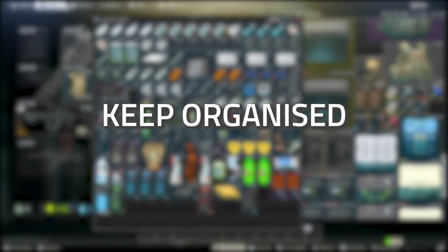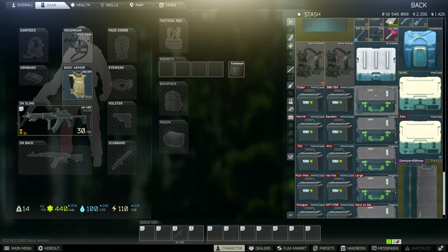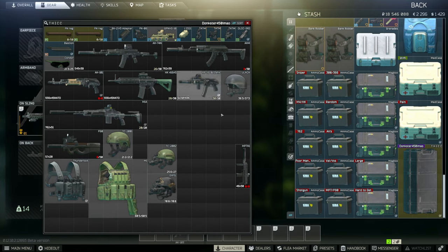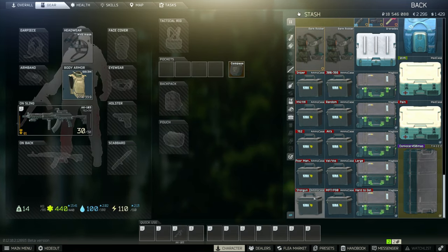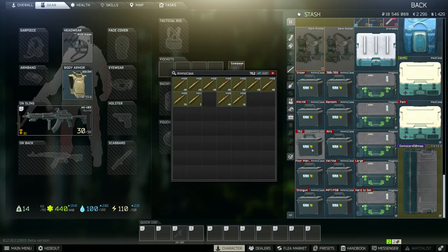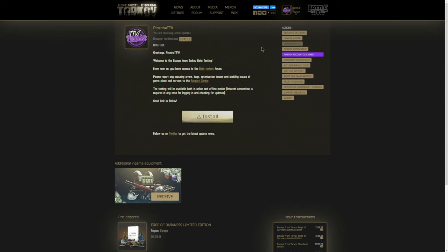Organize your stash — put your task items to one side, barter items to one side, and hideout items to one side so they don't get mixed up. There are a lot of resources online where you can track your progression and what you need for tasks. Tarkov Market is a pretty good one, and it's also great for checking flea market prices early game.